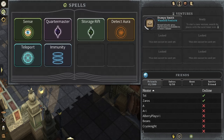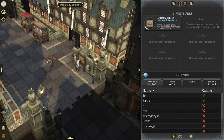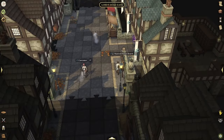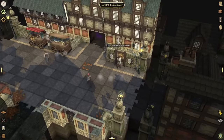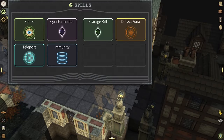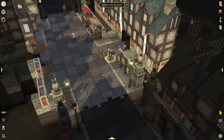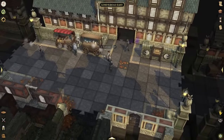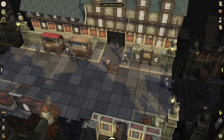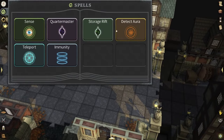Another thing I want to talk about is the Detect Aura spell. So if you click the Detect Aura spell, it looks like you get auras around people — I don't know what they really do as of now. Let's see if we see somebody steal here in a second. These guys all paid, they didn't steal, so it's going to be hard to tell. I'm very curious on what this Detect Aura does, so I'm going to skip to a point where I actually know what it does and talk about it with you guys.